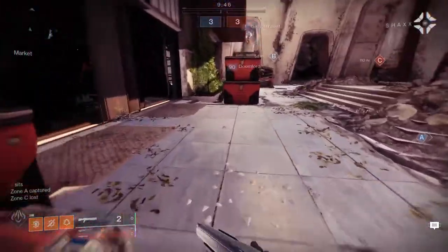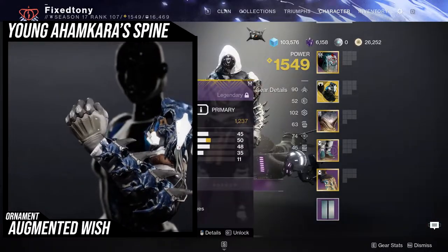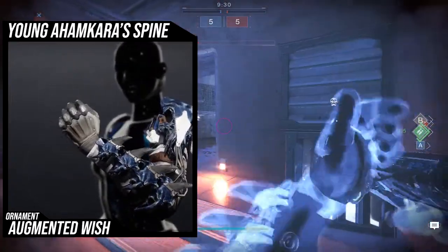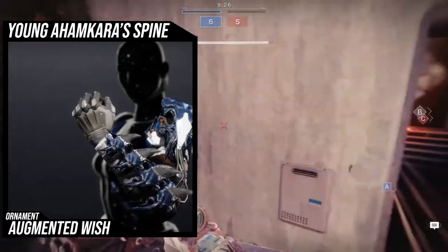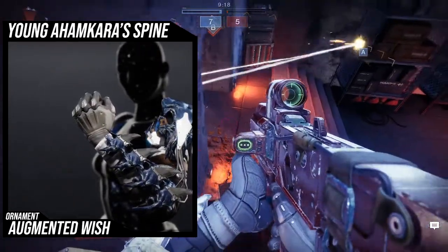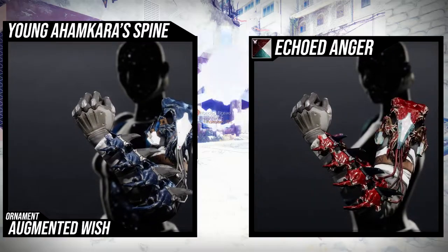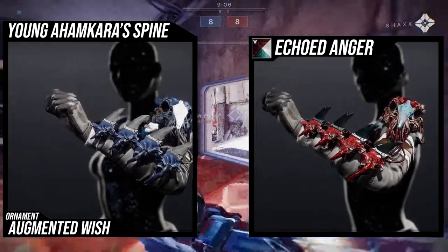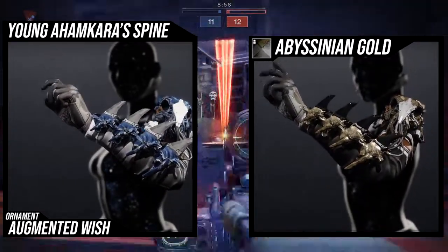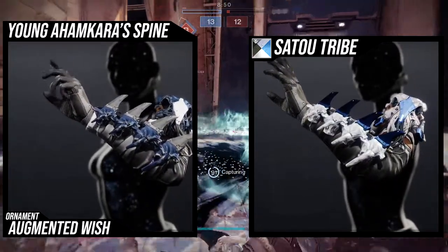For the ornament we're looking at the Augmented Wish - this is one of my favorite looks for Ahamkara Spine. What's great is that not only does the bone color actually change, but essentially everything about the ornament changes. The only thing that doesn't change is a shoulder plate on the non-exotic side that has some white on it. Echoed Anger looks pretty cool with it, though the bone has some odd coloration. Abyssinian Gold changes everything but has a brown tone I'm not a fan of. Sato Tribe looks amazing but it looks amazing with anything, so that's almost cheating.